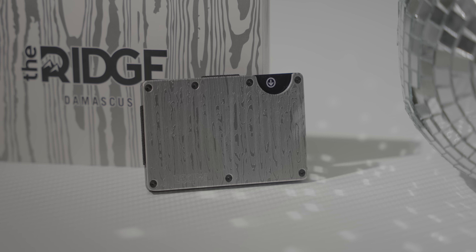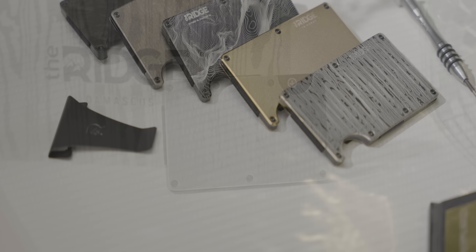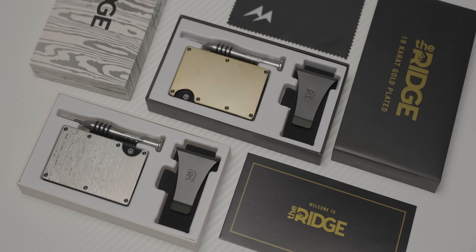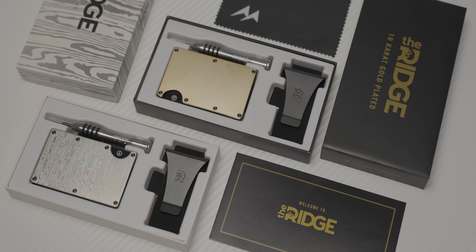Want to know about our sponsor Ridge Wallet? Ridge Wallet has redefined the traditional wallet with their compact frames and RFID blocking plates. Keep your wallet bulge down and use offer code Linus to save 10% and get free worldwide shipping.